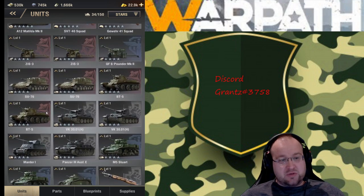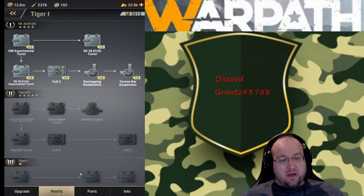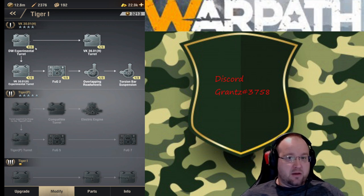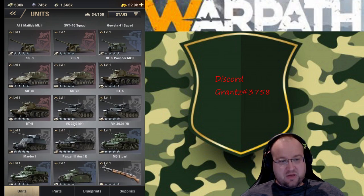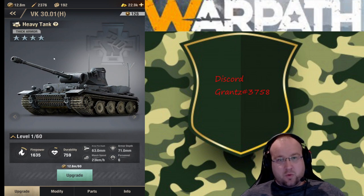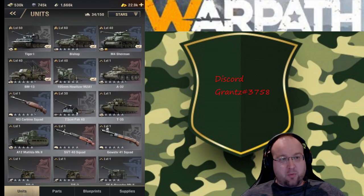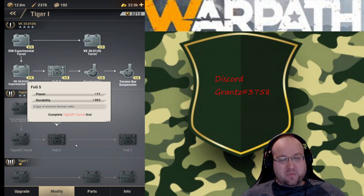You pick and choose your unit types. If we go to the Tiger, as you upgrade and modify these units they get pretty strong. The modify screen shows the VK 30.1 H, which is the lower version in the same line. The Tiger is the upgraded version. When you go into modify, the components in there are geared toward both the VK and Tiger lines, and as you get further up you'll be able to get components that help you upgrade your power further.